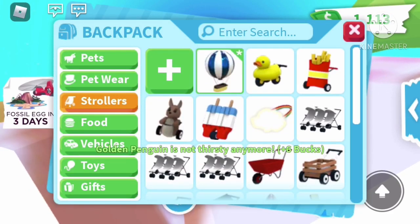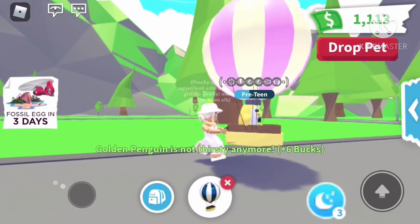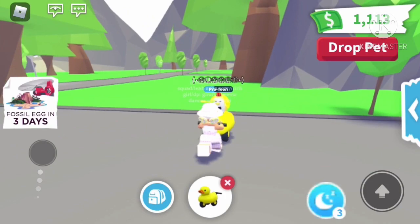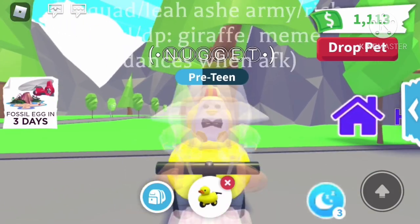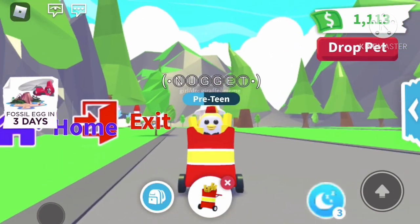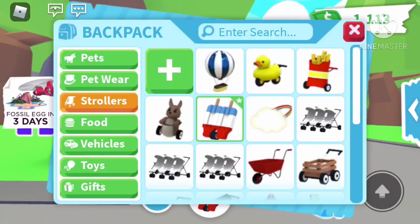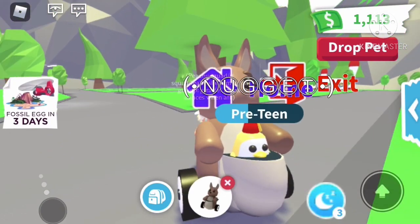Our next category is strollers, and Nugget will be performing as our model. This one's a little too big — I don't really use strollers overall. This duck stroller is my favorite because the penguin looks at you; it is so cute. Our next stroller is a fresh stroller — it's out of game from the old gift display. The duck stroller was also out of game.